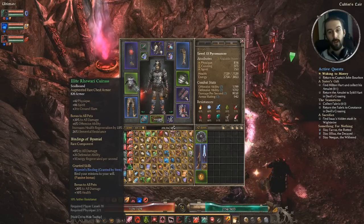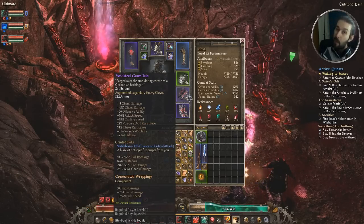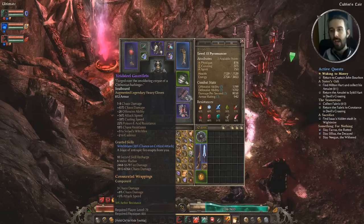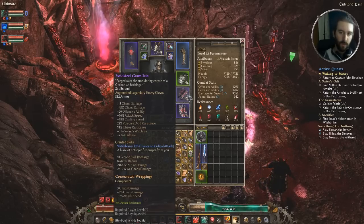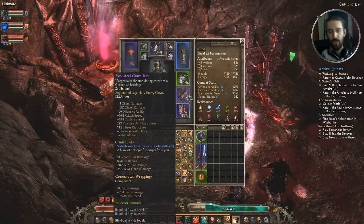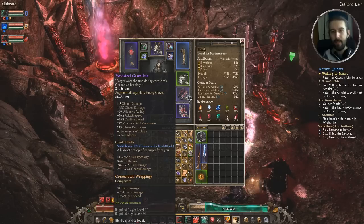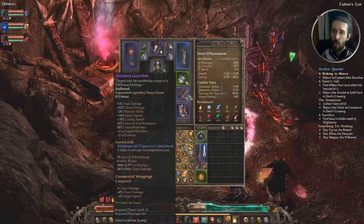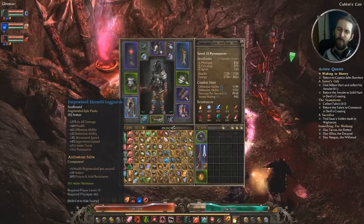Next: Void Steel Gauntlets — near compulsory but not absolutely required. More for us than our pets but a plethora of damage assistance: chaos damage, offensive ability, attack speed, resistances, plus 2 to Salail's Witch Fire, and the Witch Blaze proc — 30% chance on critical attack to deal fire and chaos damage in an 8-meter radius. I've got Consecrated Wrappings slotted in there for attack speed and chaos damage. For pants, Empowered Hermit's Leg Guards — not super great, but 27% to all damage, 600 extra health, offensive and defensive ability, and movement speed are pretty solid.